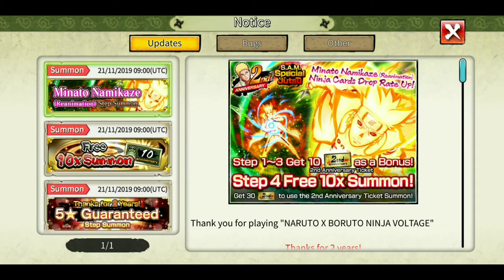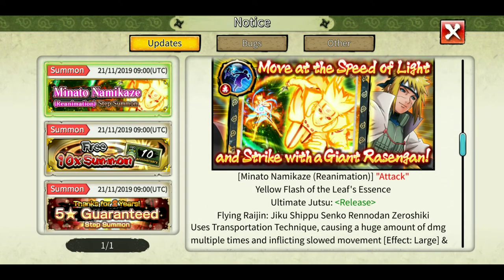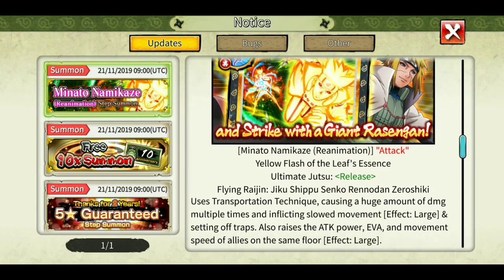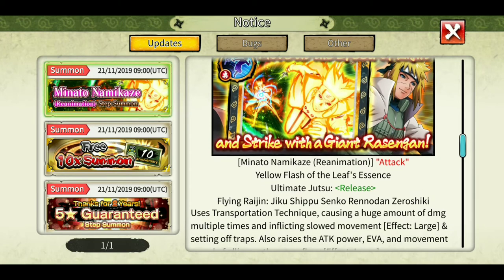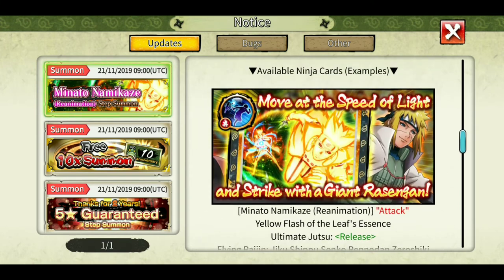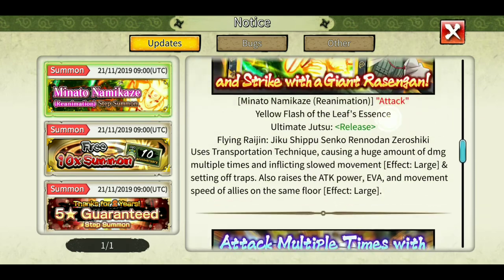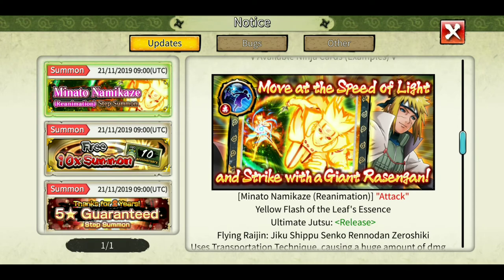Minato Namikaze's new kit is here. The ultimate is similar to the real kit ultimate of normal Minato, just with a bunch of stuff included, and it's a release type with a 120-second cooldown - which is very bad. I think this ultimate was meant only for SAM, because if it were 60 seconds people would go crazy in SAM. You can use it two times in the SAM, or maybe three times if you're maxed out.